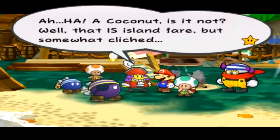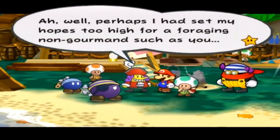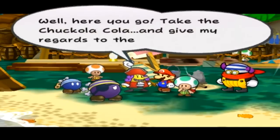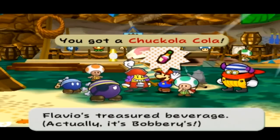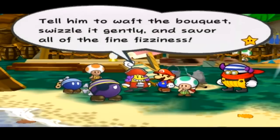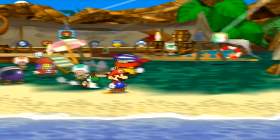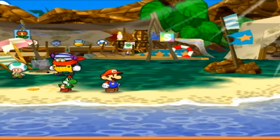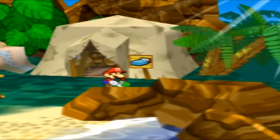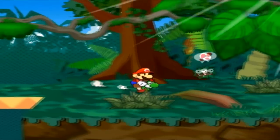'A coconut is a nut — well, that is island fare, but somewhat clichéd. Perhaps I had my hopes too high for a foraging non-gourman such as you. Well, here you go — take the Chuck-ola-cola and give my regards to the Admiral. Tell him to waft the bouquet and swizzle it gently and savor all of the fine fizziness.' Thank you, Mr. Asshole McGee. I need to get the Batman symbol — or the Superman thing — for cutting. See you guys there.